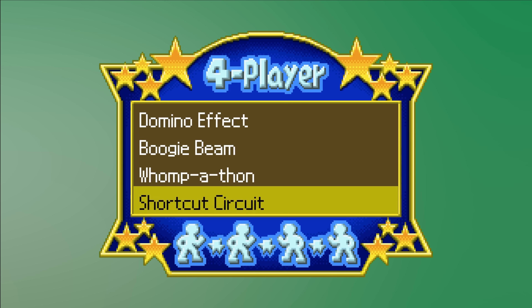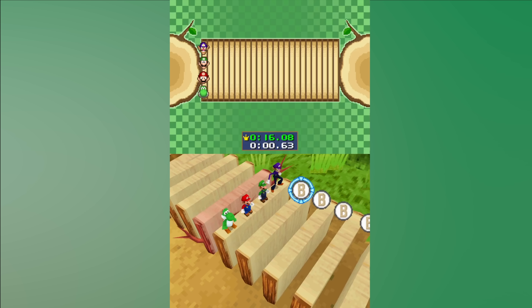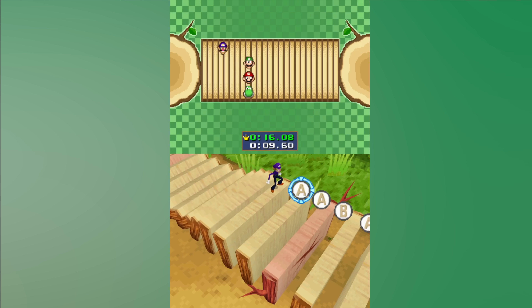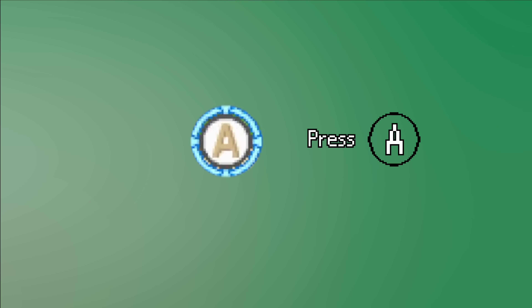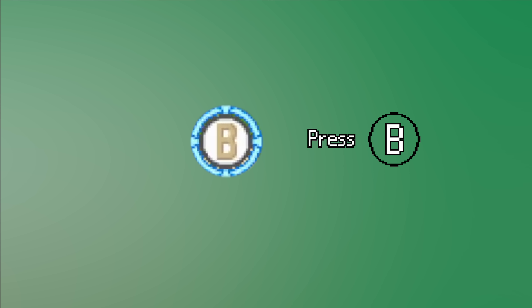But now let's check out the next game. I picked Domino Effect, which is a coordination game where you have to press the correct button as fast as possible. Hitting a wrong button costs you time, and if you take too long you're out. The indicator for which button you need to press is always at the same location on screen. That means, as long as I can find out which button character I'm looking at, I don't see any further complications.